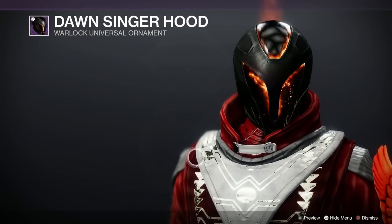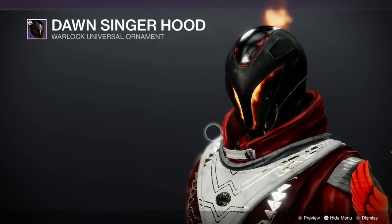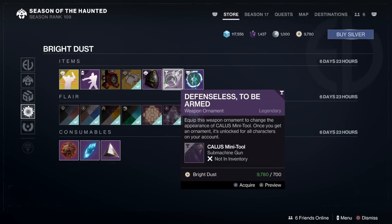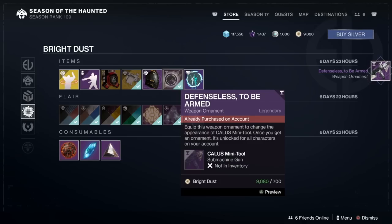And the Warlock Dawn Singer Hood is the Legendary Universal Ornament — look at that, another absolute corker. And your head's on fire as well, which is always a plus. Oh my god, I'm going to be skint this week, because I just noticed — it's a Callous Mini Tool, oh my god, that is lovely. Can I buy that? I'm bloody buying it, yes. Thanks very much — we shall have that. I have got it in my inventory, you stupid game.